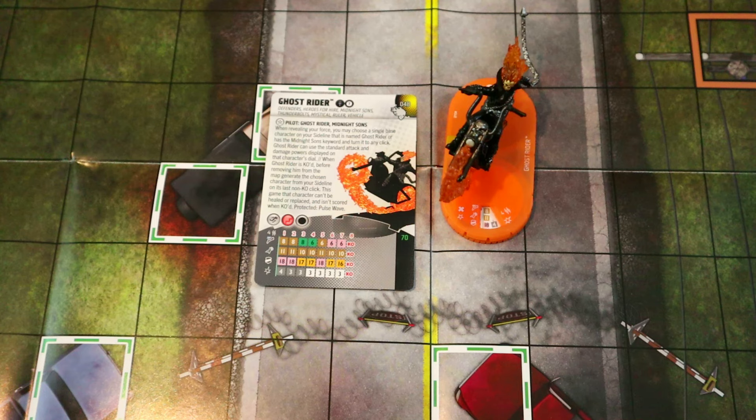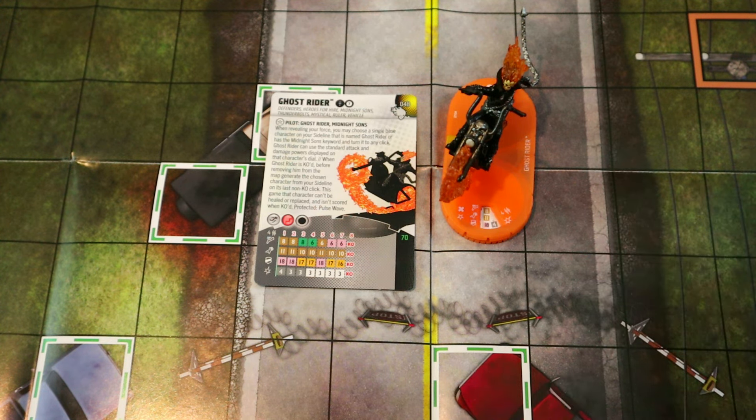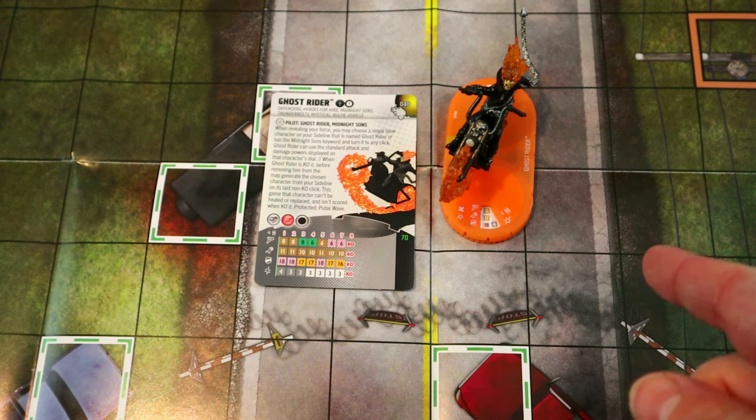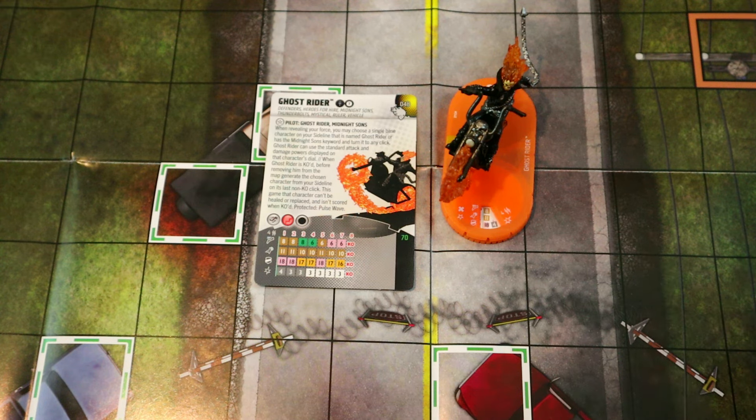This also stops things like the Captain America on Pegasus — everyone's talking about running a bunch of those since they're only 40 points and their special attack just says you can't use defense powers. That's really strong, but Ghost Rider stops that from happening. It also stops Scarlet Witch's hex markers preventing power use, and Leech and Cosmo in Modern Age. He can say no to all of that. One of the best figures of the whole set — a true counter to all those 'can't use effects.'